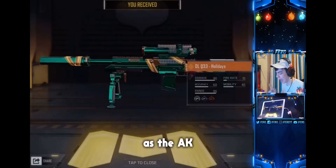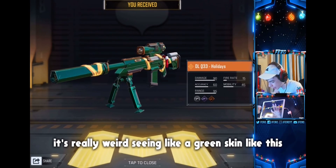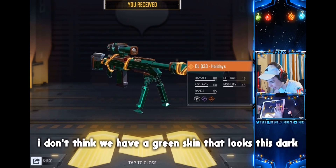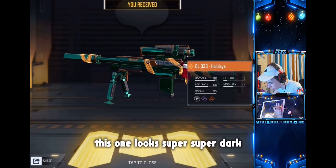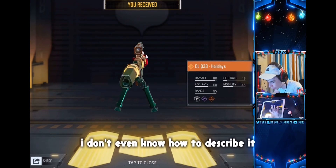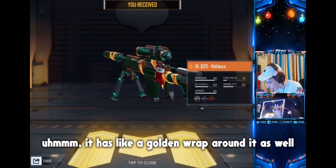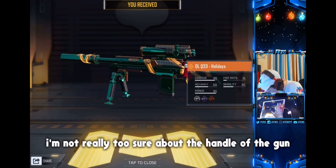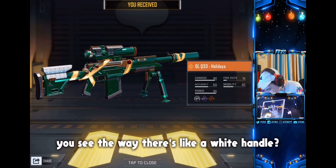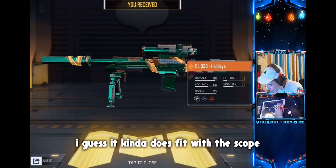I'm pretty sure it has the same death effect as the AK. It looks really nice — it's weird seeing a green skin this dark in this game. Obviously it has a little santa stocking on it and a golden wrap around it, which is pretty cool. I'm not too sure about the white handle though, because it doesn't really fit.